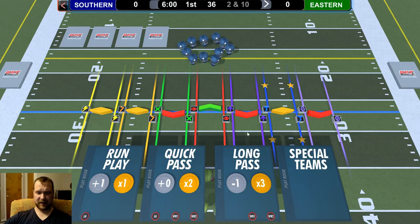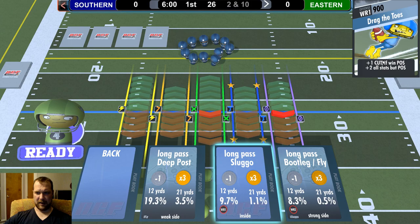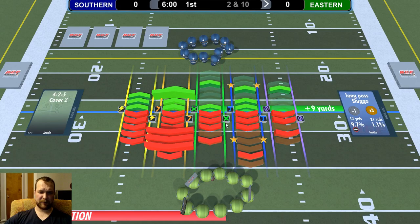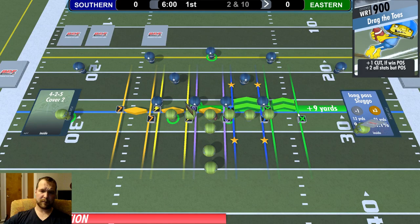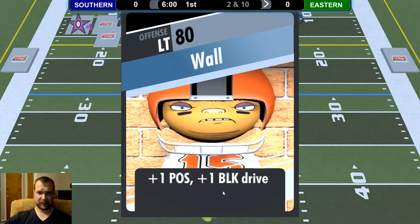Let's do a long pass. If I win position, I'll get a plus two to all my stats but position. He picked a defense perfectly suited for countering my long pass, so I'm just going to hope I don't throw an interception. My card did trigger but I didn't have enough in any of the stats to actually move forward — just a sack.